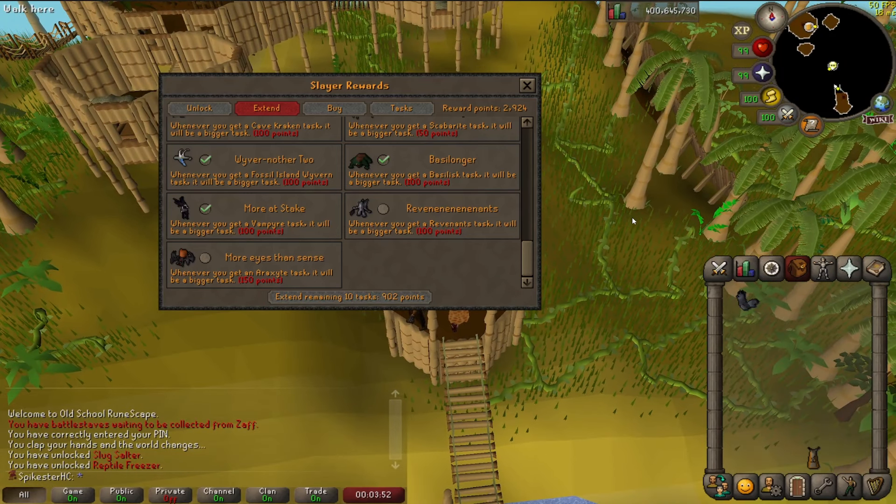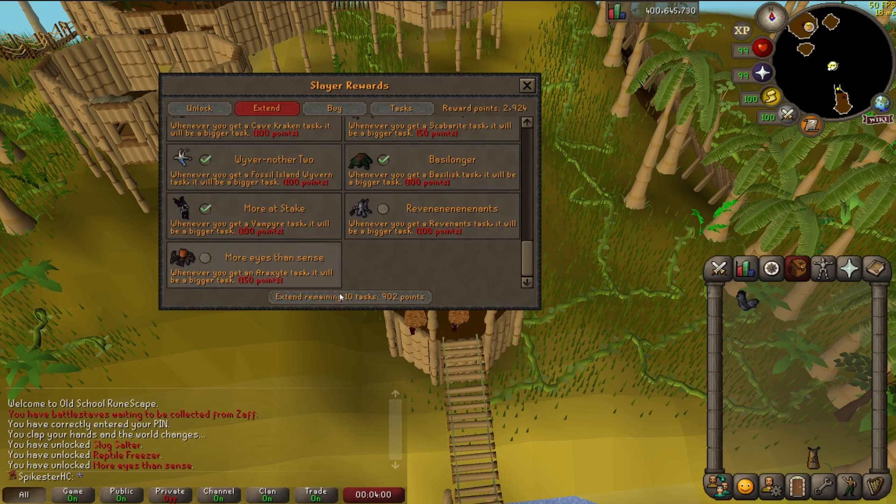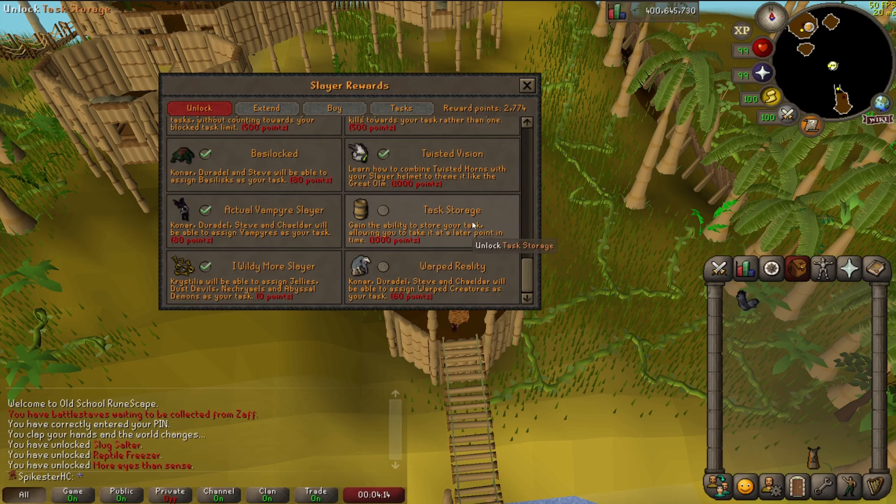Raxor came out recently and while I don't intend to go for it currently because I want to focus on CG, I do want to extend the task before I forget so when I do Slayer again I can hopefully get a bigger Raxor task. I should also probably get task storage because I never actually got that originally and I've got more than enough points, so might as well.